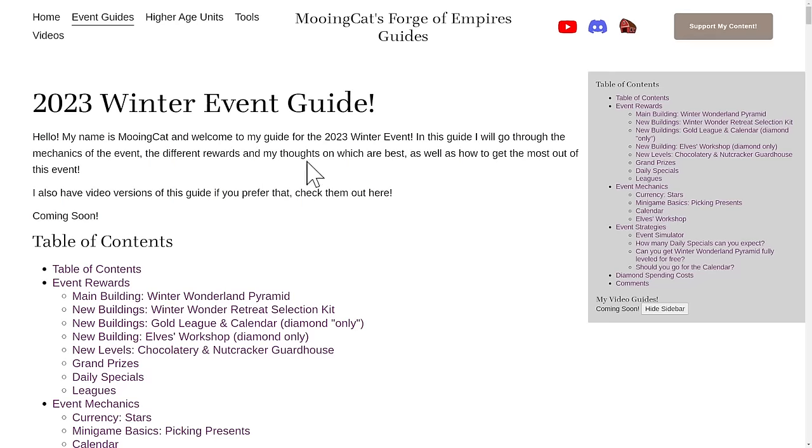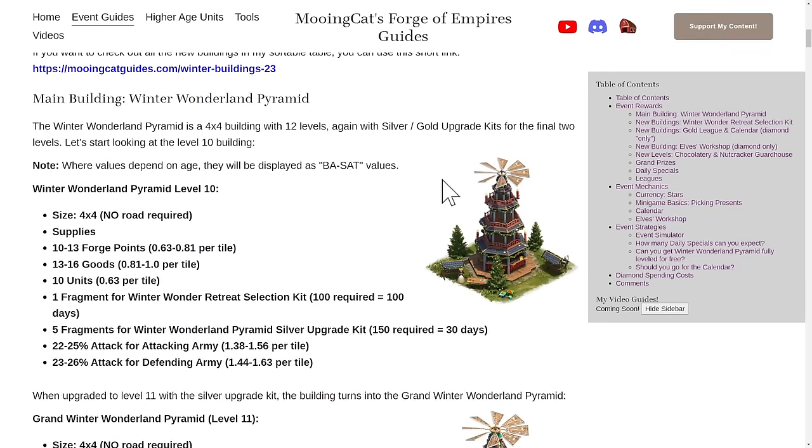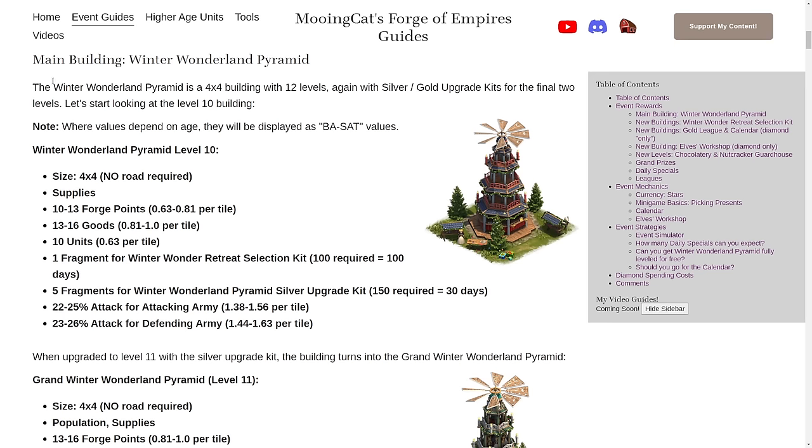I will be doing this by using my written guide, which you can find in the description. Let's start with the main building, the Winter Wonderland Pyramid. This building is 4x4, it has 12 levels, and it does not require a road connection, which is quite interesting.